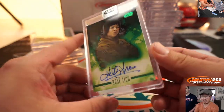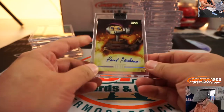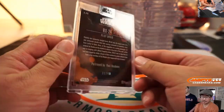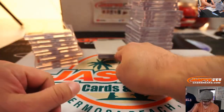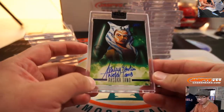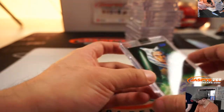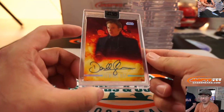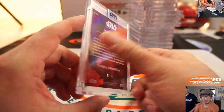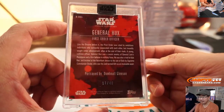Rose Tico — Kelly Marie Tran, 18 out of 20. RX-24 — Paul Reubens, 36 out of 40. Ashley Eckstein as Ahsoka Tano, 4 out of 25. General Hux — yes, Paul Reubens, Pee-Wee Herman — 17 out of 40, Donald Gleeson.